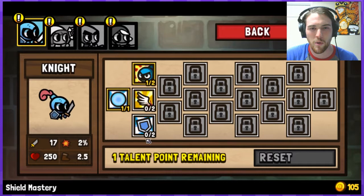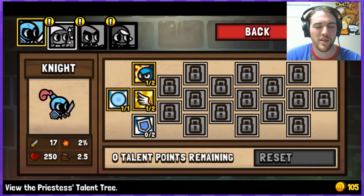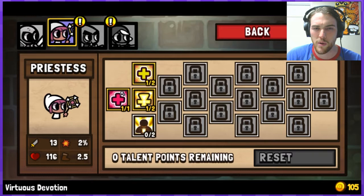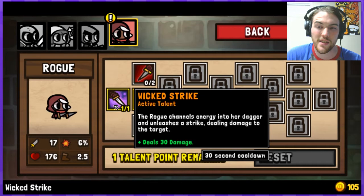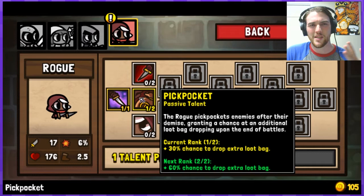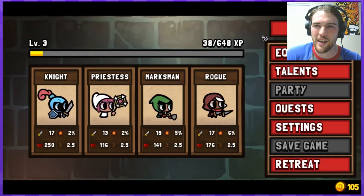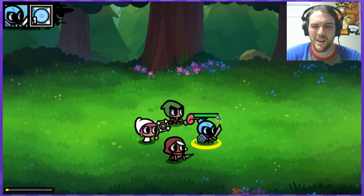Now I get to invest in more talents. I'll go with Wing Clip — the knight's auto-attacks now have a chance to inflict a Maim debuff, reducing movement speed of affected enemies. Let's reduce the cooldown on healing to use it more often. Wicked Strike channels energy into her blade and unleashes a melee strike. And I'm going further into Pickpocket — I have a 20% chance of finding rare things and then a 60% chance of finding extra loot bags. I like the idea of gathering ridiculous amounts of loot.